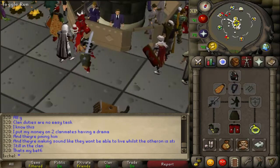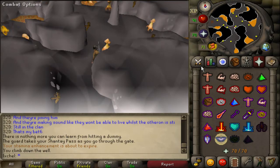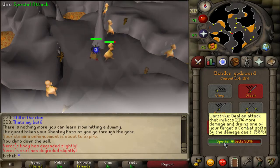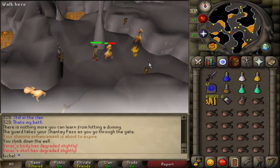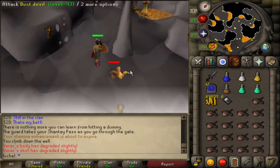So yeah, let's go and use this spec. I'm at my slayer task here, so let's test out the two-spec thing. 14. 59. So yeah, two specs — that's great, dude. That's going to be so good for PKing. I can see myself using it.